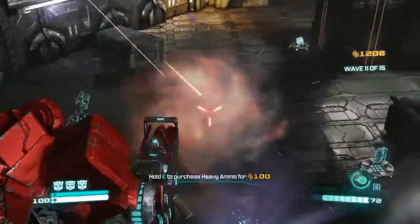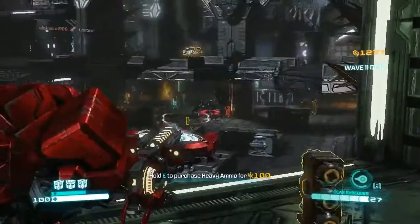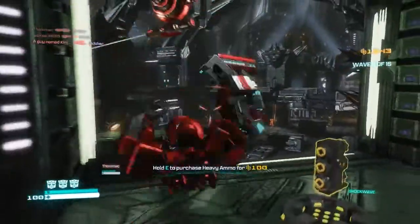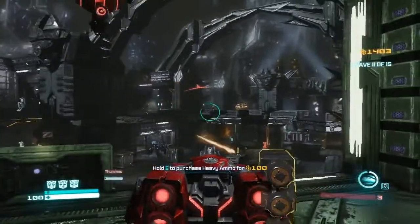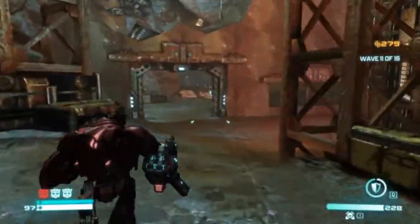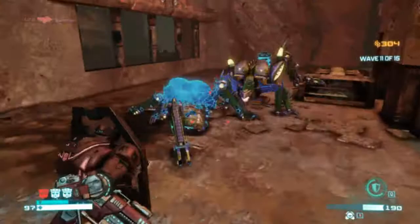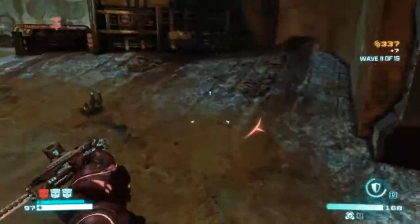Another role is the Sentry Gun guy — you place down a Sentry Gun and it shoots enemies, it's a support role. Here we're playing as Warpath, who transforms into a tank. He was a playable character in War for Cybertron and he's back here in the cooperative multiplayer mode. The last role is the Shield guy, who seems a bit rubbish to be honest — I don't really know what his role in the team is, the shield doesn't even do a good job of blocking fire. I'd much rather be one of the other roles.